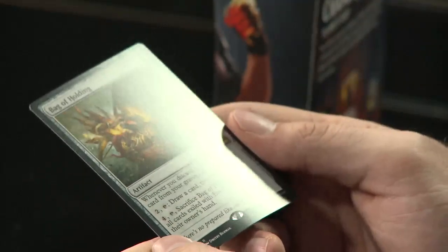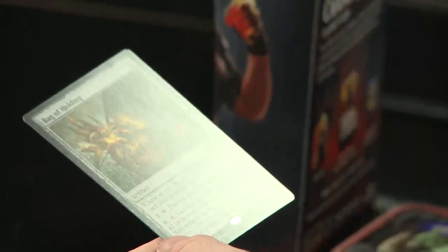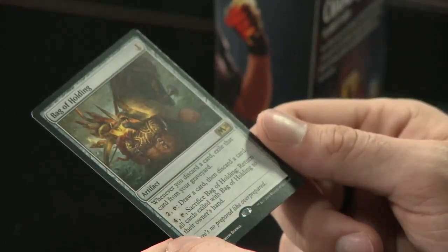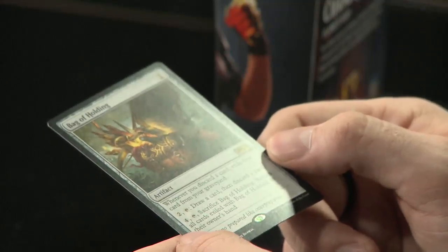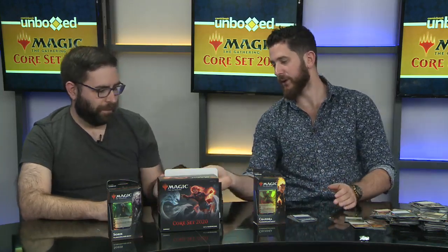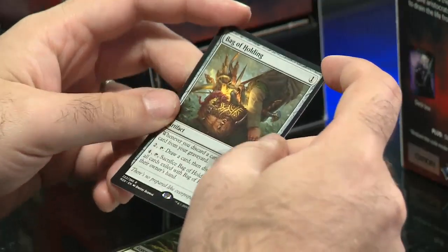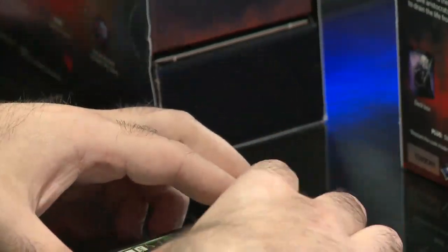We've got an artifact: Bag of Holding, costs one to play. Whenever you discard a card, exile that card from the graveyard. Tap it and draw two cards. Or pay two, tap Bag of Holding to draw a card then discard a card. Pay four and tap to sacrifice Bag of Holding and return all cards exiled with it to their owner's hand. It's a very good tricky card manipulation and card advantage tool for control decks — if you get a card you can't play yet or want to keep safe, you put it aside and call it back later. Very handy in the right deck.